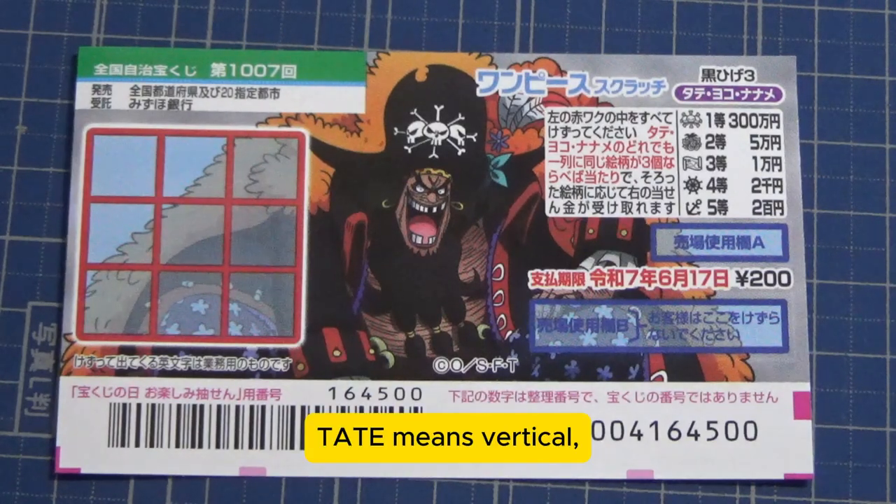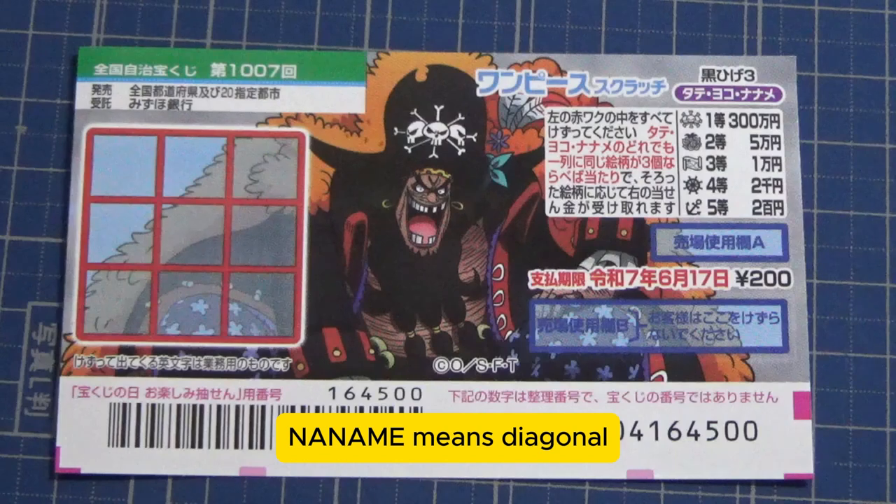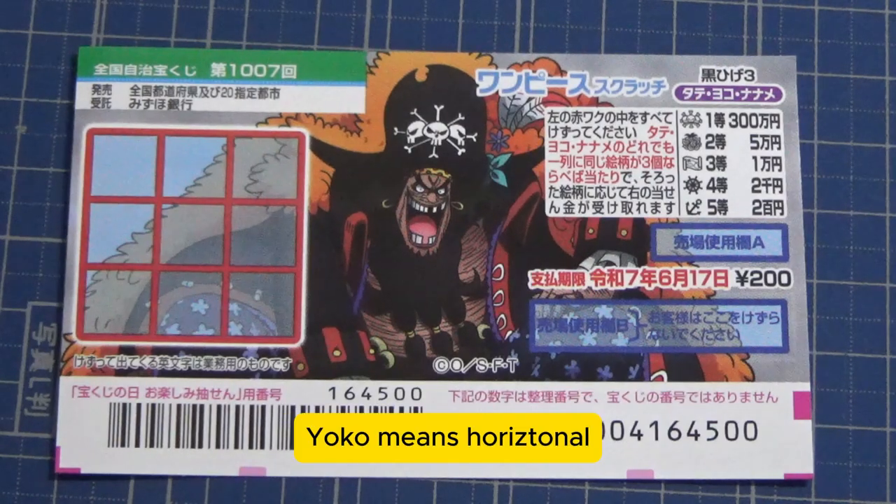Tate means vertical, Naname means diagonal, and Yoko means horizontal.